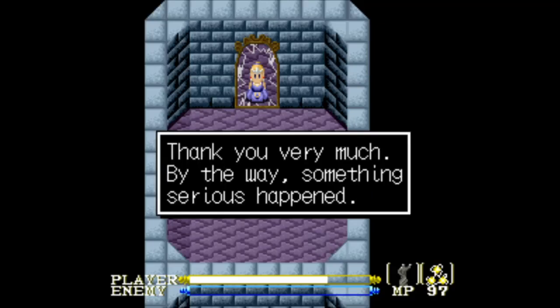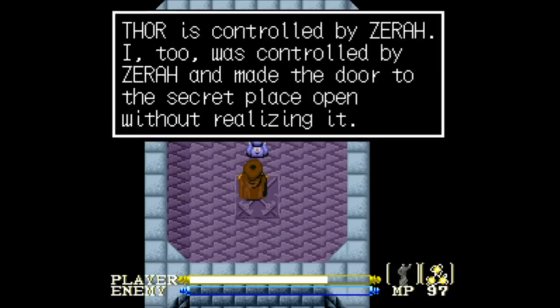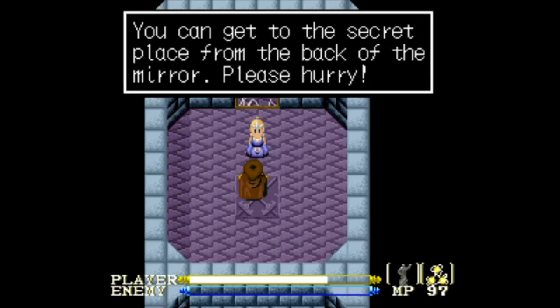Broken glass! Something serious happened - yeah, we kind of know that. Gone to the underground secret place. Thor is controlled by Zera, and made the door to the secret place without realizing it, and then trapped you in there. You need to see a place from the back of the mirror. Please hurry.